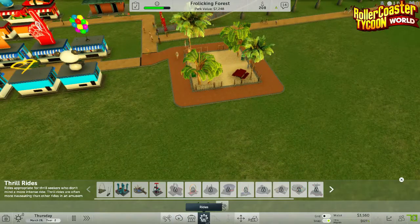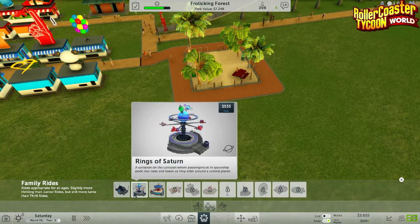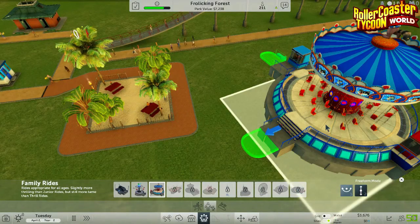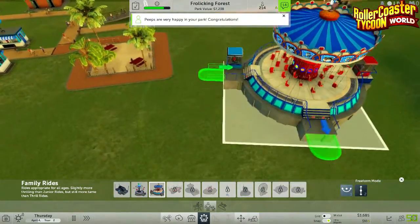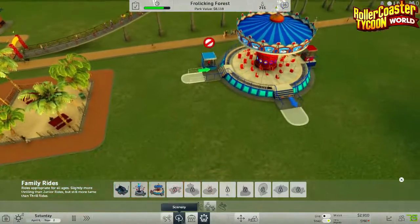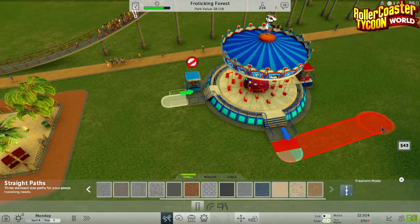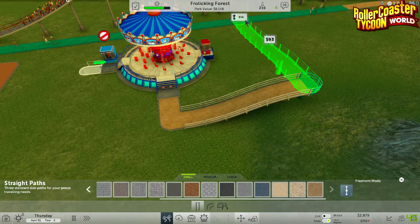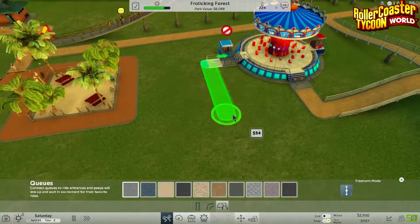Let's build another ride. I'm going to have a junior ride - actually should we have a family? Let's add the family silly swings. Everyone likes silly swings. The queue would be absolutely ridiculous again like the last one. There's the exit and this will be the queue system.